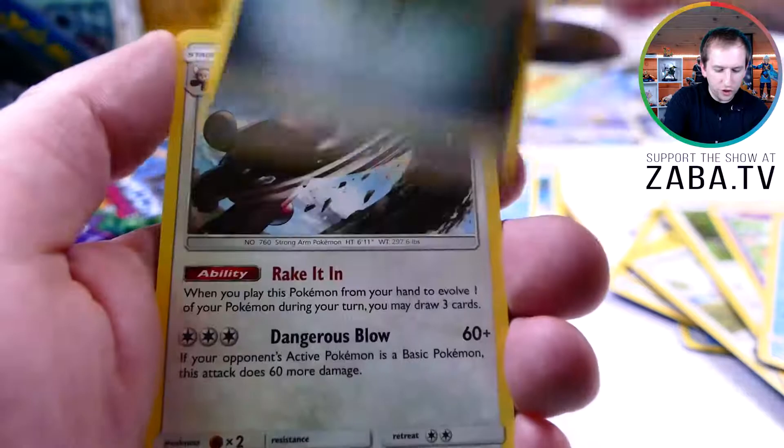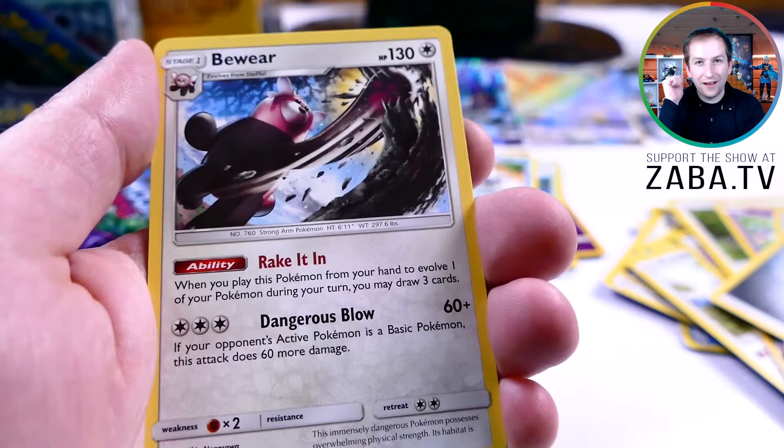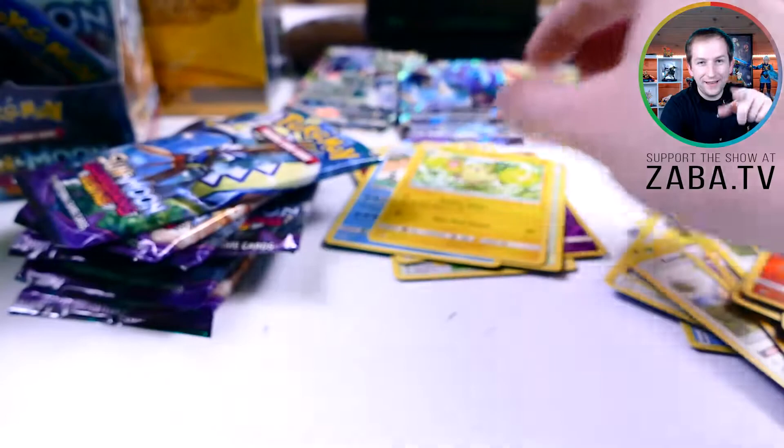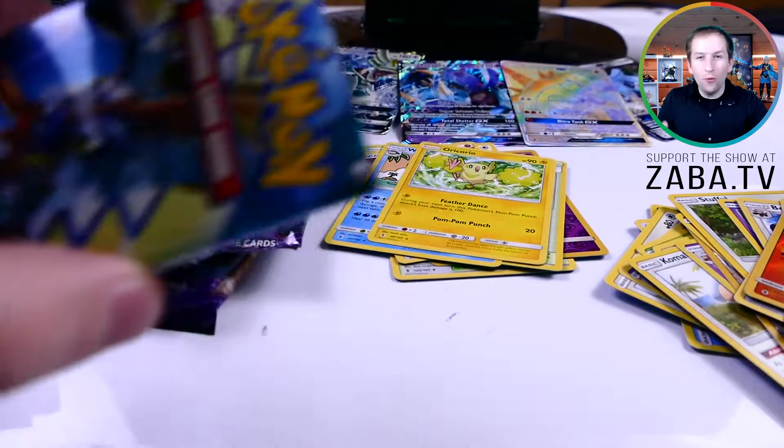Mudbray, Salandit, Stufful, Slowpoke, Wishiwashi, Steel — how is that an uncommon? That art is like rare level, so cool. Lampent, Clefable, Litwick. Our rare — Oricorio! And yes, that thing does sound like the Magic School Bus theme song — no lie, that is the theme song.